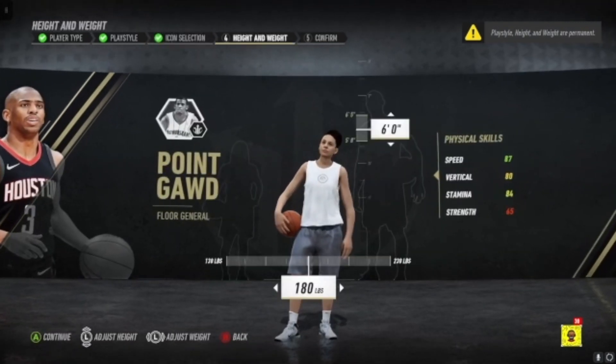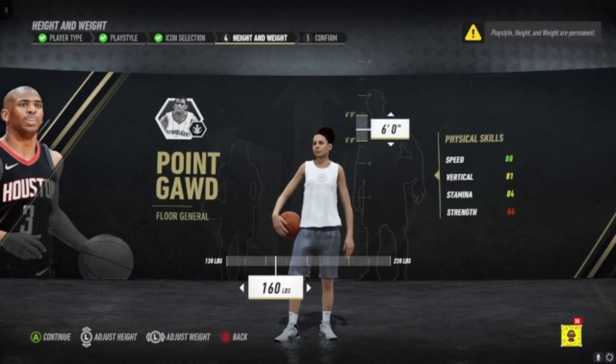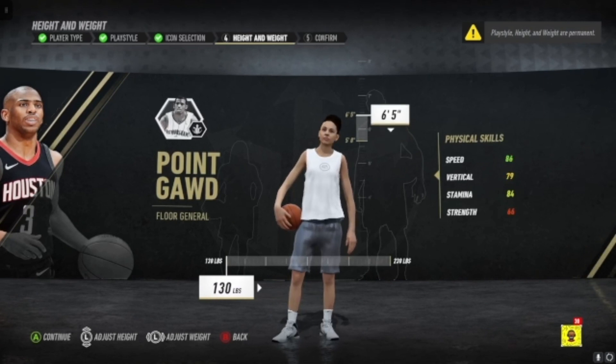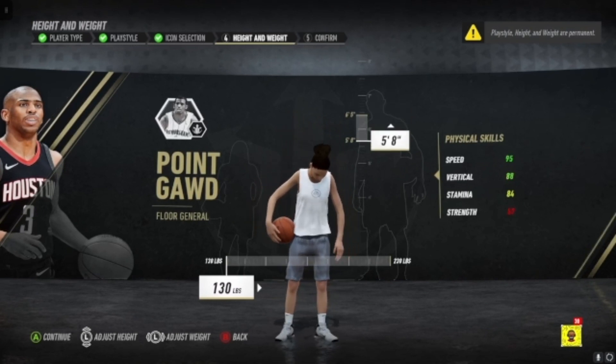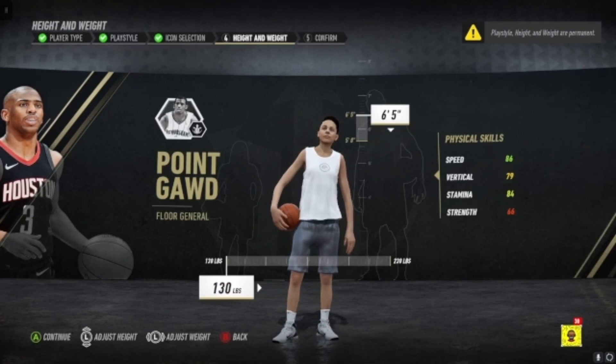So point guard — now here's what I did. I always go lowest weight on guard builds. I went 6'5 so I can get rebounds, but you can go 5'8 and get 95 speed, or you can get 86 speed if you go 6'5. So that's all personal preference to you.